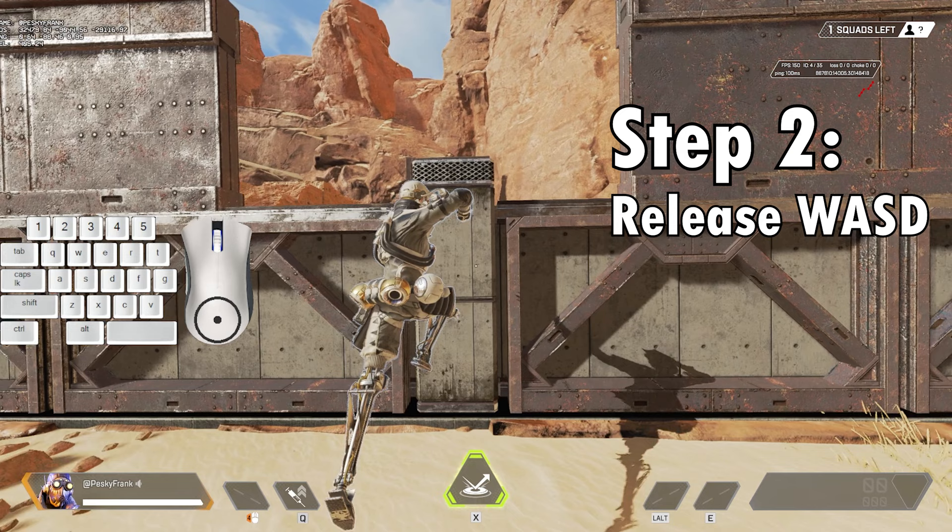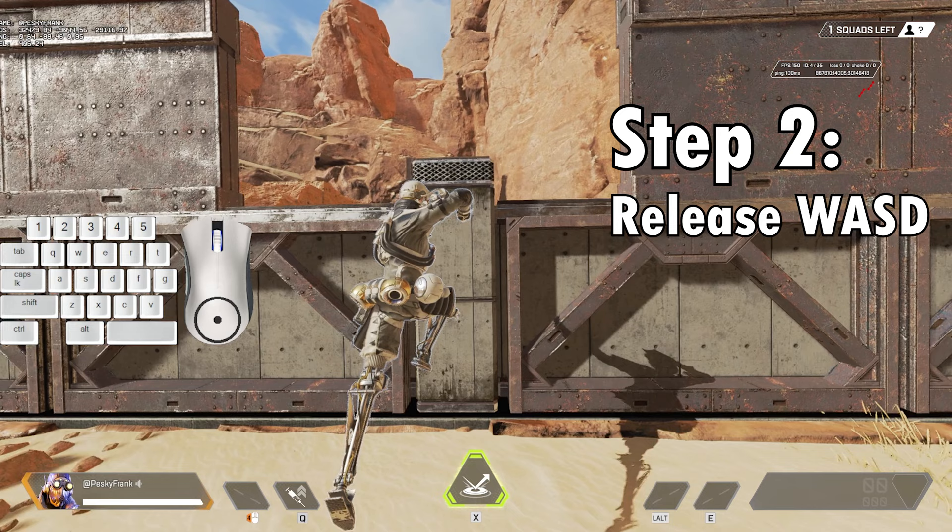Let's start with the sliding wall jump first. There are three steps. Step one: slide jump towards the wall. Step two: let go of all of your inputs. Step three: tap jump as soon as you make contact with the wall.